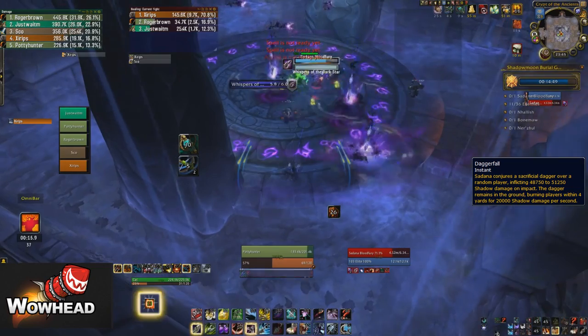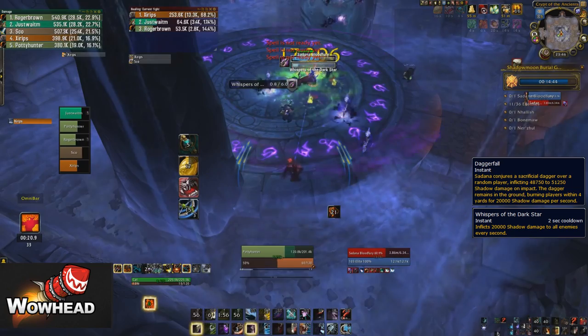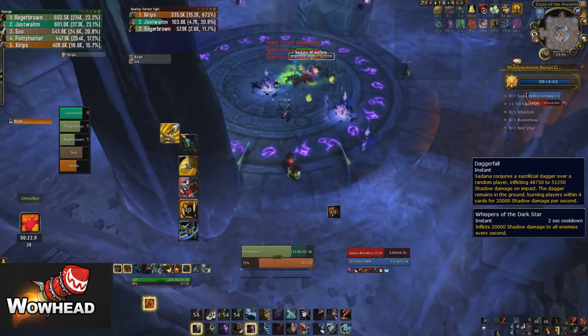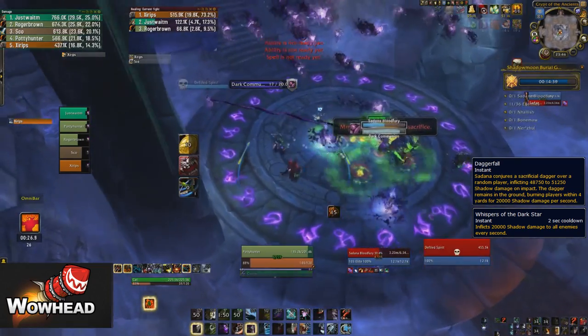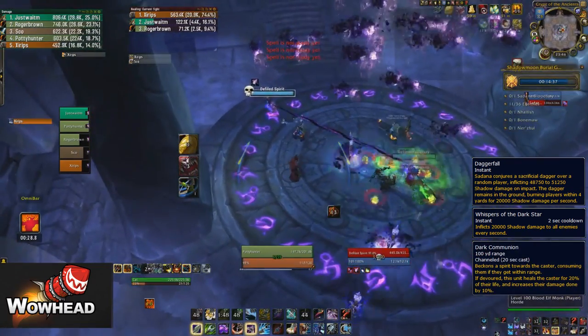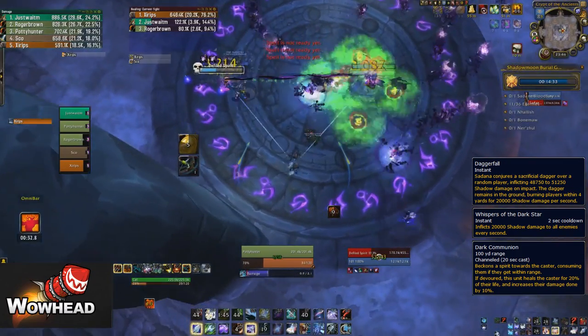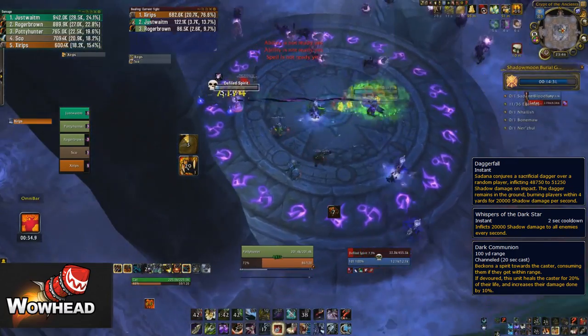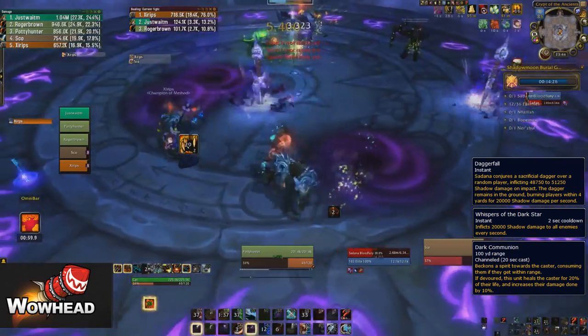He casts this AoE called Whispers of the Dark Star which does a decent amount of damage to everyone in the group - just try and heal it up, nothing too major. He's also going to cast out an add - what you want to do is put down a binding and slow it, stun it, whatever you do, and kill it off fast. If it reaches the boss it's going to heal, and you really don't want that happening because the boss will take forever and you'll have so many daggers in the room it'll be literally impossible.